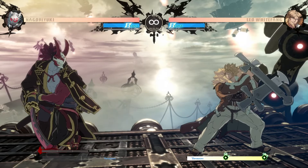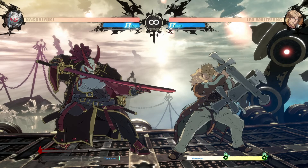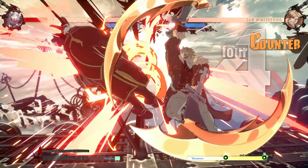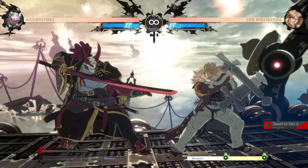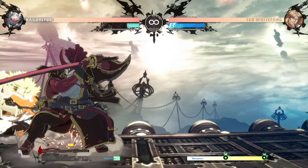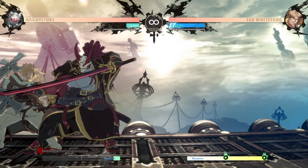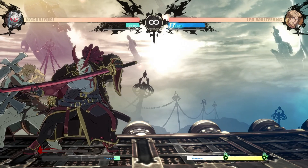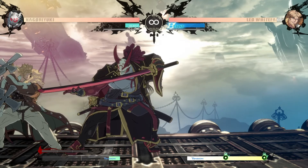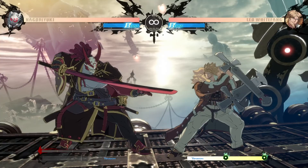Another way you should use your burst is to put yourself in an advantageous position. If Leo gets back turn on you in the corner and you don't want to get mixed, you can burst to push him to the corner instead — now Leo's stuck in the corner and there's not much he can do. Similarly, if you're getting pushed to the corner and you know Leo is going for back turn, you can burst to take back screen space. Using your burst for positioning or to win neutral is actually a really good way to use it.